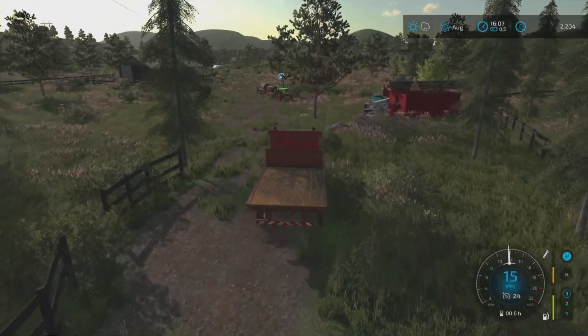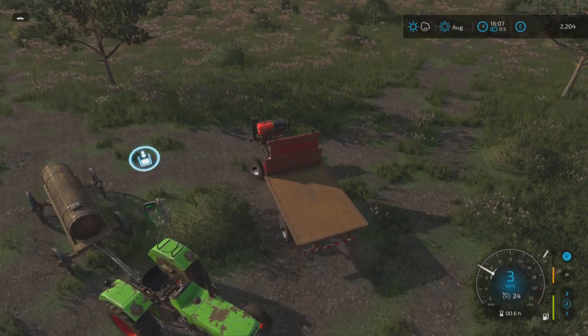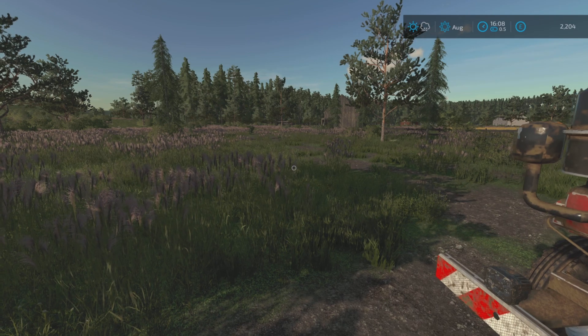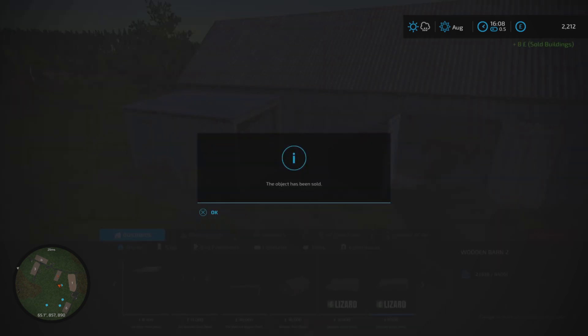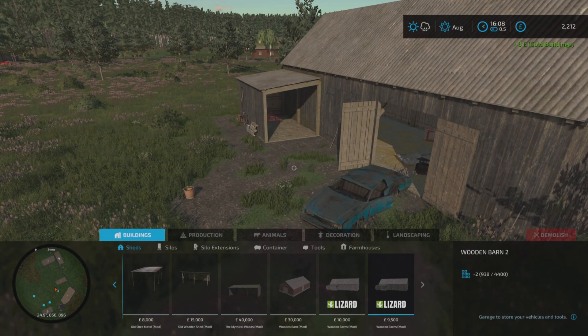OK, home sweet home. A couple of things to mention whilst we're here - I did kind of mess up a little bit last episode because if you remember, we're allowed to remove one decorative item per episode. I didn't do that last episode, so technically I've missed out on removing an object. Whilst I do remember, I'm going to get rid of this skip. It's only £8 - not going to make us millionaires. That is my one object for this episode.